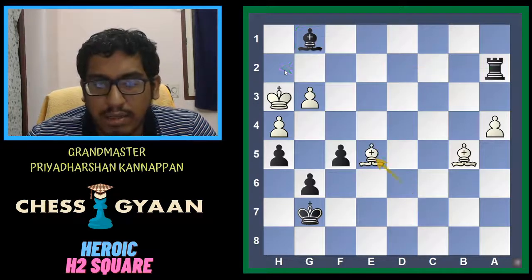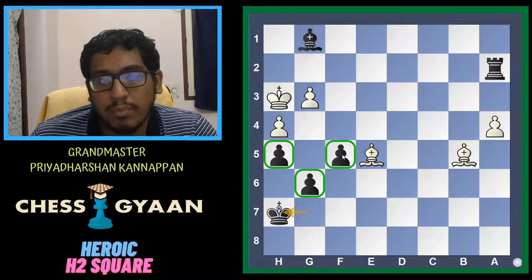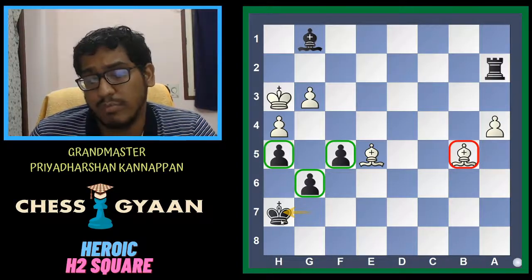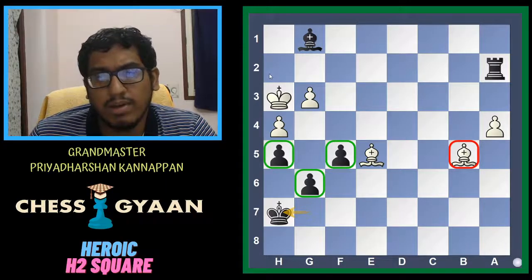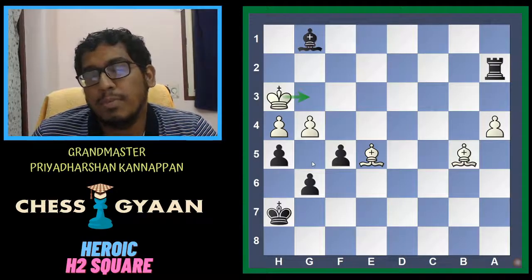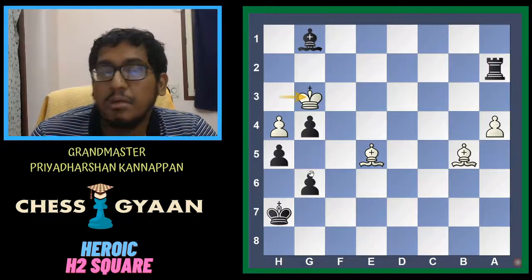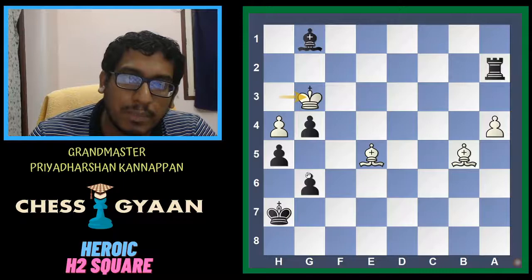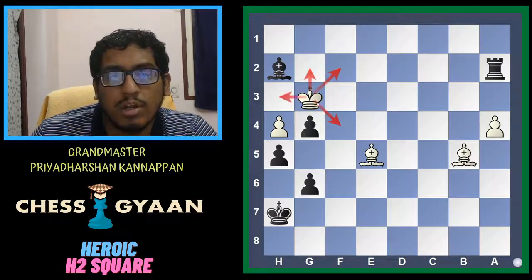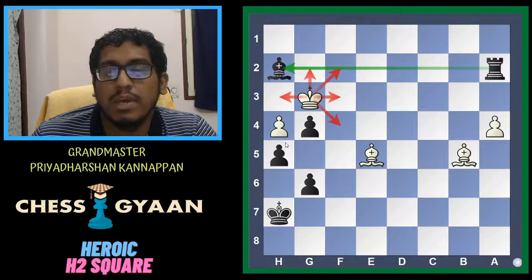White gives a check, and black goes King h7 — a very safe square, as the pawns keep the king protected. The bishop can't give check right now because h7 is safe for the king. Rook h2 check is coming. White tries the last defensive plan, playing g4 to create a square on g3, but after King g3 black plays f-takes-g4 check. Now instead of the rook, the bishop lands on h2 and it's checkmate — all highlighted squares are controlled by black pieces. The king can't capture the bishop because the rook is defending it. Game over.